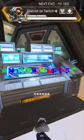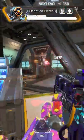In under a minute, I'll break down a 1v3 I had and the little things I do to ensure I win my fights. First up, I'm being pushed, so I'm going to peek from the top of this control panel to get information on where he is.